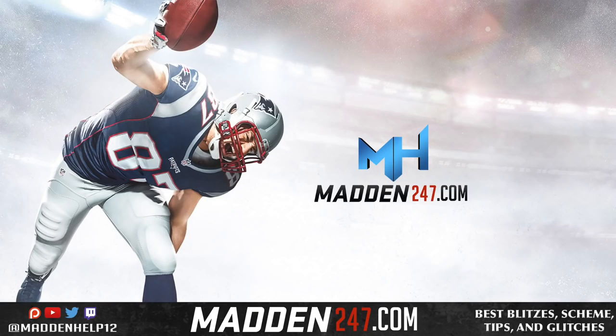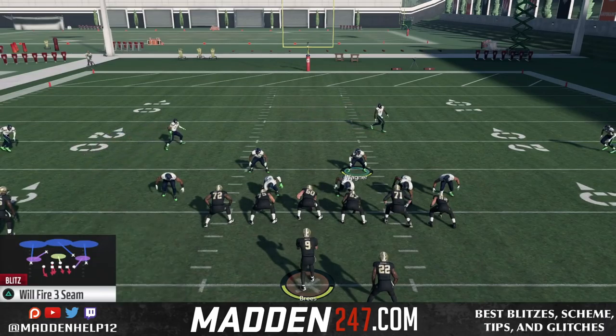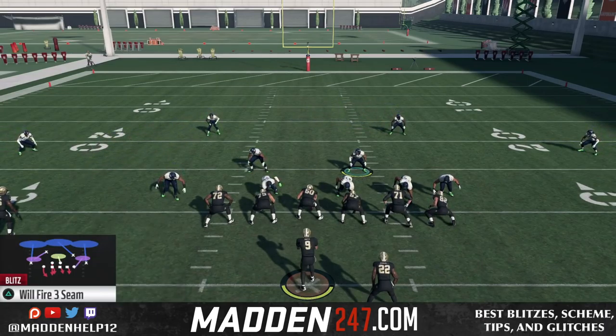What's up guys, we're back today with a great blitz. It comes in even when the running back is blocked on the right side. If the running back is on the left, it will get picked up. But like I said, if they're playing an offensive scheme with running backs on the right, this play is going to come in 9 out of 10 times. It's out of the 3-4 even.